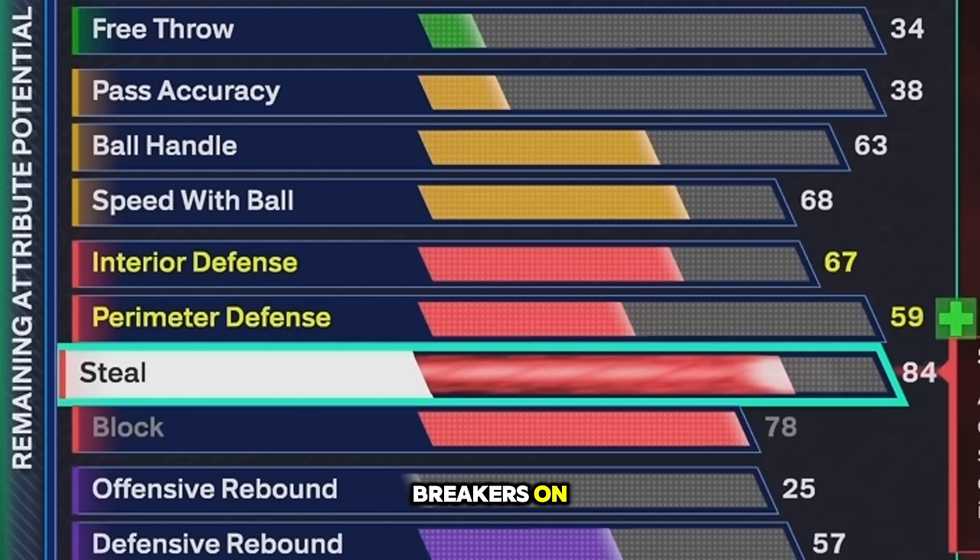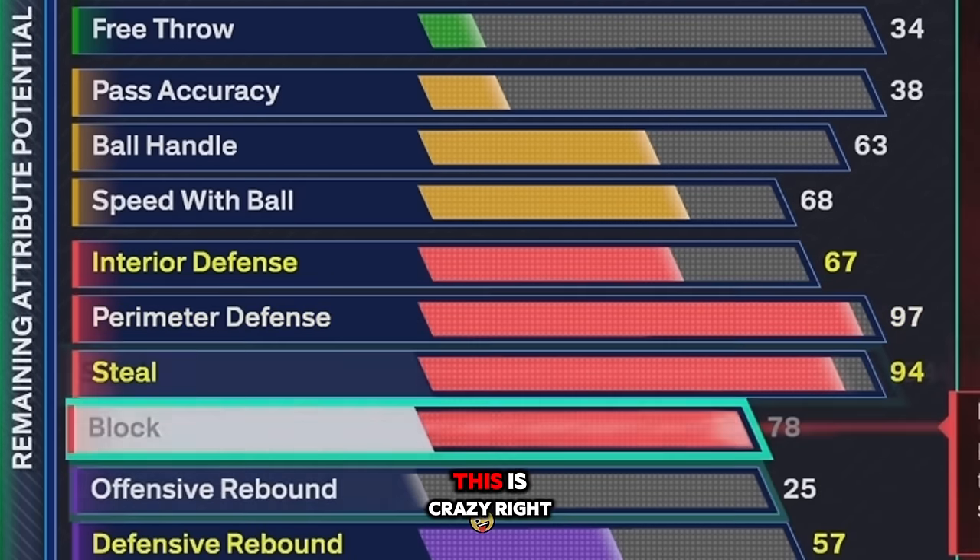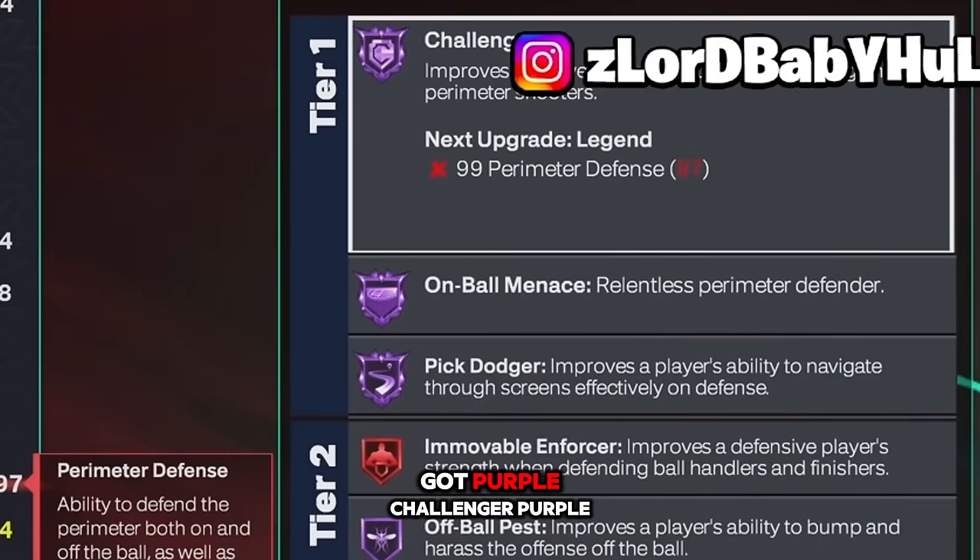The block is 78 — you're gonna unlock high flying denier. Now your steal — this is what you're gonna have to use your cap breakers on. So you get gold glove, and you're gonna use your cap breakers to at least get it to 96 to get it on hall of fame. You could do it even more if you want, but you'll need at least two cap breakers to get it on hall of fame.